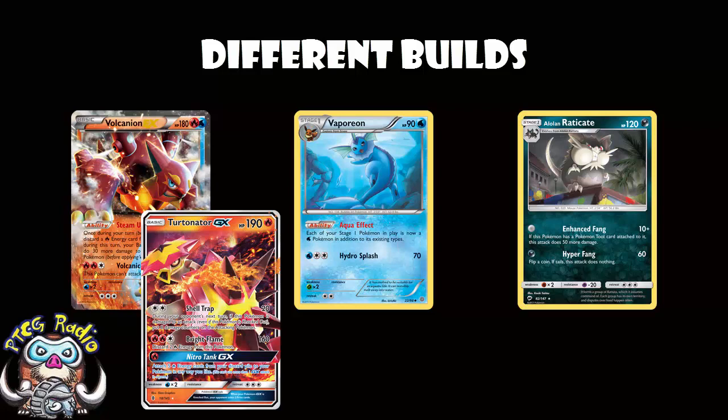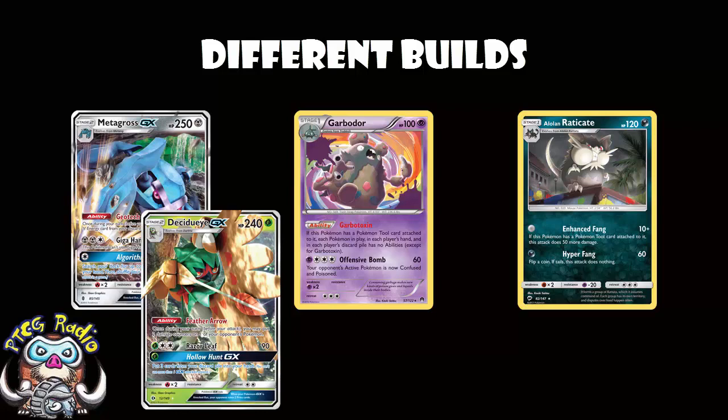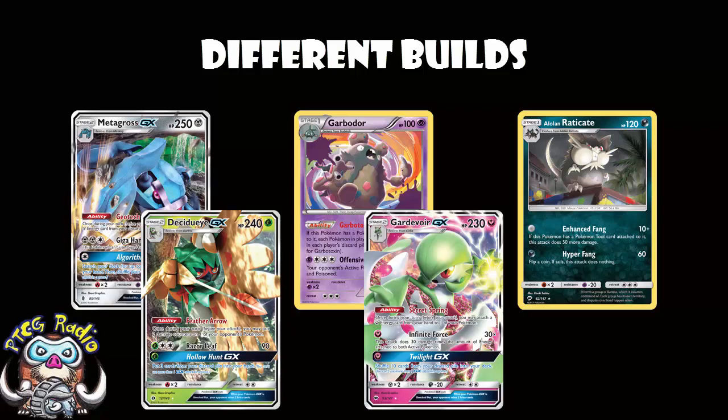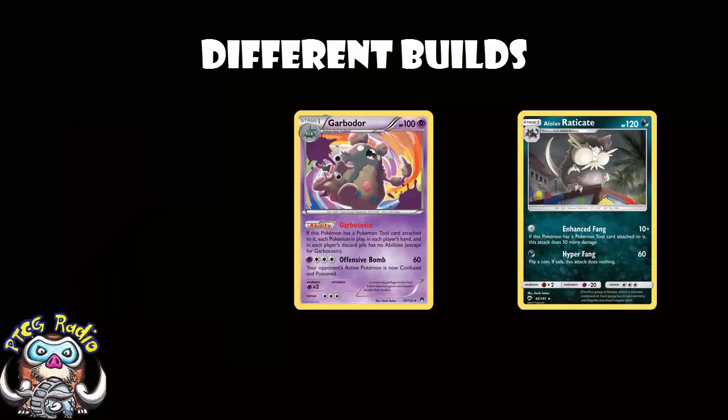One thing you can't play alongside the Eevees — you can play them both but not at the same time — is Garbodor. You're not really reliant on abilities, and you can shut down a lot of decks that are, like Metagross, Decidueye, and Gardevoir, which really relies on abilities. You could also play the other Garbodor — Trashvalanche — with a couple of Psychic Energy as a backup attacker if Alolan Raticate isn't doing enough damage. The great thing is the Garbodor with the ability needs a tool to activate, and Alolan Raticate also needs tools, so you won't be short of tools if you're playing this deck properly.